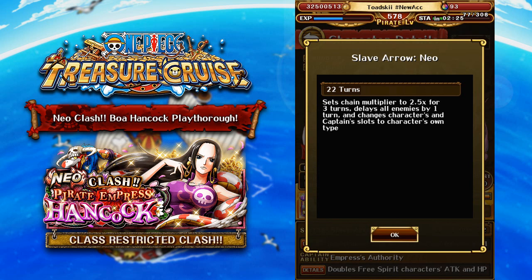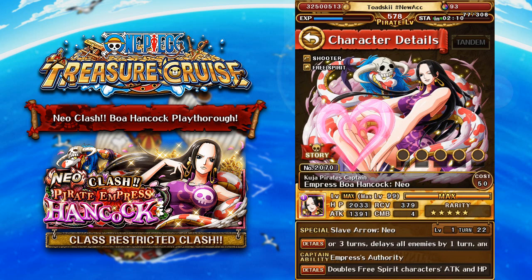On top of that, she continues to delay the enemies for one turn. She also has a brand new added effect that the original Boa Hancock did not have — making her own orb and the Captain's orb beneficial (matching), which is a fantastic ability on a 12-turn cooldown. This character will also be a trusty character in the upcoming treasure map. Comparing statistics, she has slightly less HP than the original Boa Hancock, but a slightly higher attack stat with about 20 additional attack points and around four extra recovery points. Her special ability is just insanely more powerful compared to her original version.